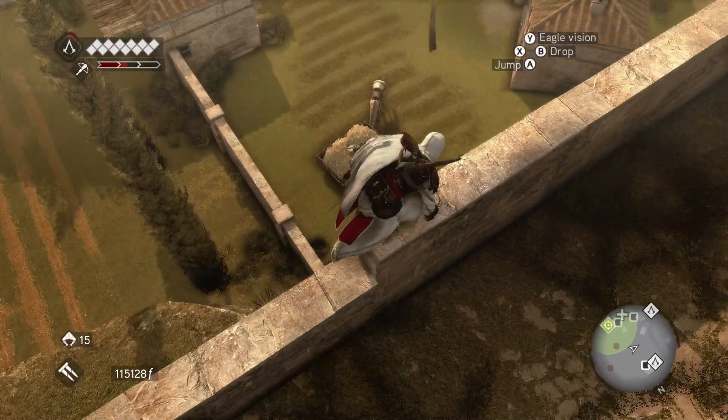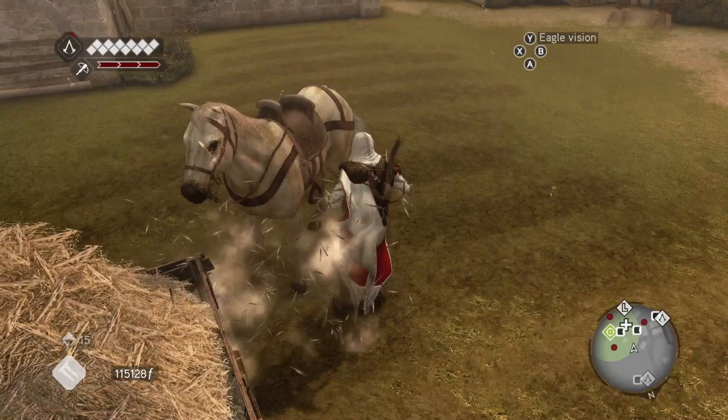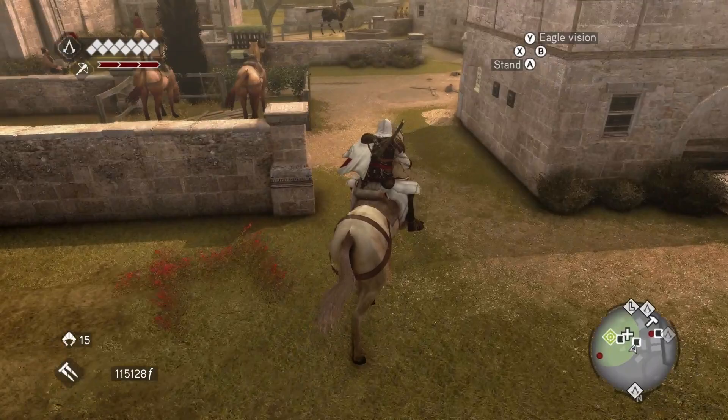We will start to assassinate each of the guards while we are on horseback. First off, make sure that when you are on the horse you have the hidden blade selected, so that way you can assassinate your targets as you come up beside them.